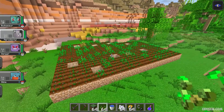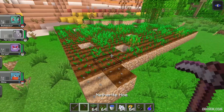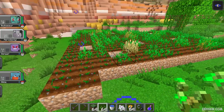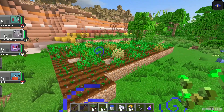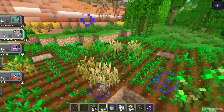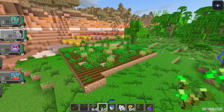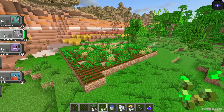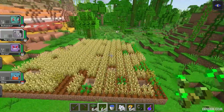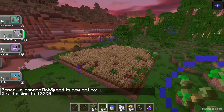Step number one: you must build your own wheat field. Place blocks, then place a water block nearby, then place the wheat seeds and let them grow up. Wait until the wheat becomes its adult form — this orange color. Grow up the entire field; the bigger the field, the better. No matter where you play, plant your wheat field. Okay, now we have a normal wheat field with wheat. Let's go!